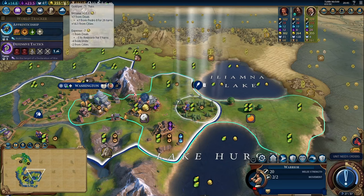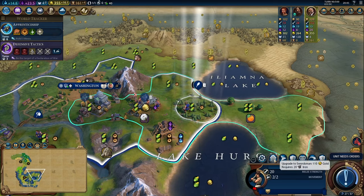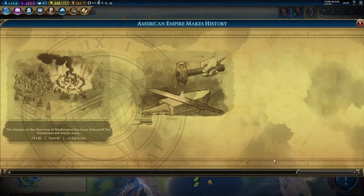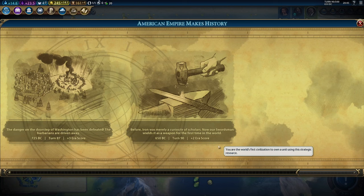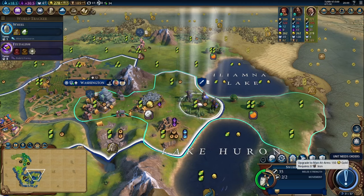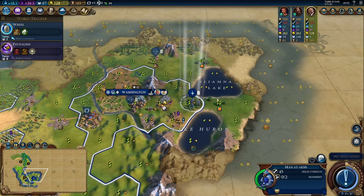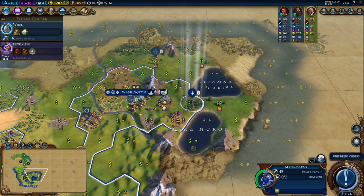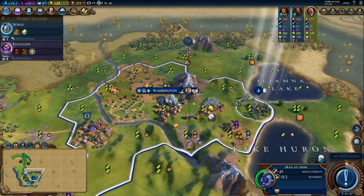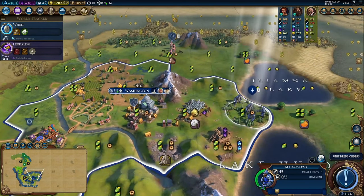We finally have enough iron and gold, and our warriors returned to friendly territory, so we can upgrade them to swordsmen: 110 gold and 20 iron. We received some era score because our swordsmen were the first units to wield weapons made of iron. And just a few short turns later, that same warrior promoted to swordsman is now being promoted to a man-at-arms. This is why units are so important — they can last you the entire game without costing more production. If you start losing too many units, you have to stop producing buildings or districts in order to start building more units again.